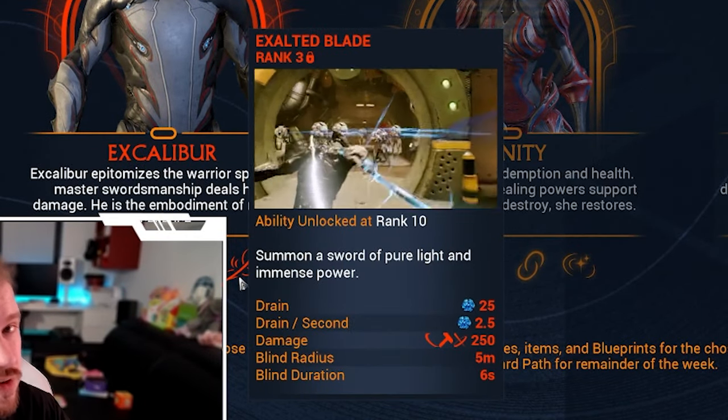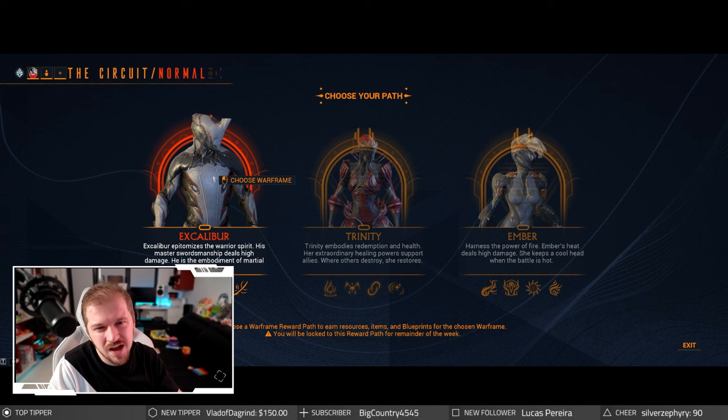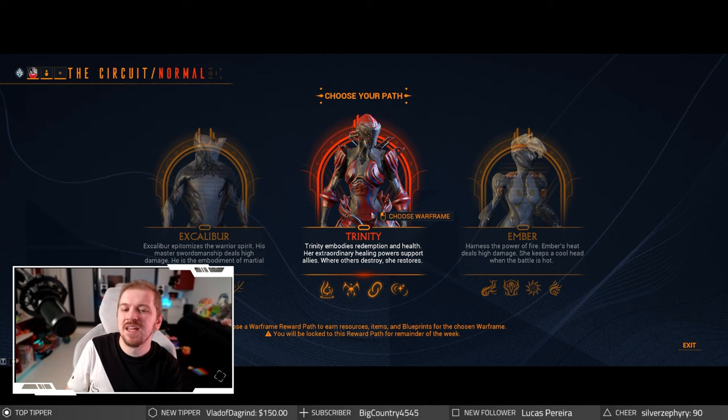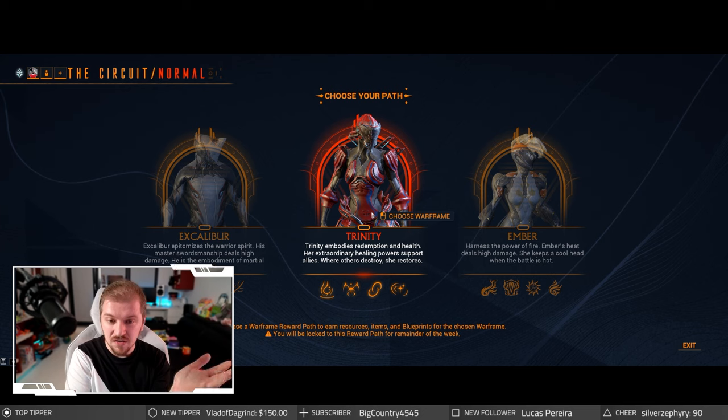Excalibur is still an amazing Warframe. I'm not sure how hard he is to farm if you don't pick him as a starter. As for Trinity, I don't feel like she has a huge fan base. You can get Trinity Prime fairly easily, and regular Trinity you can feed to your Helminth. I never actually farmed Trinity — I don't even know where to farm her — so I'm assuming it just dropped for me while playing normally.